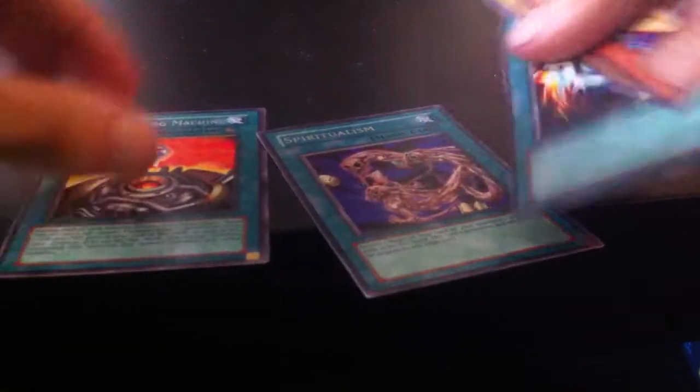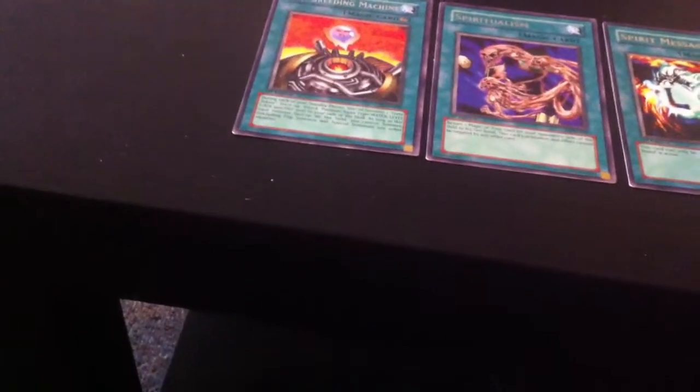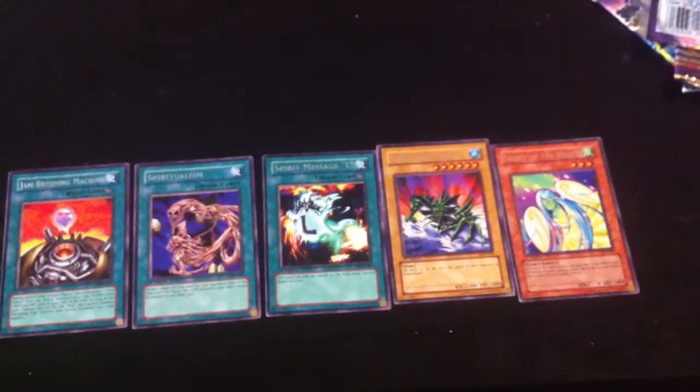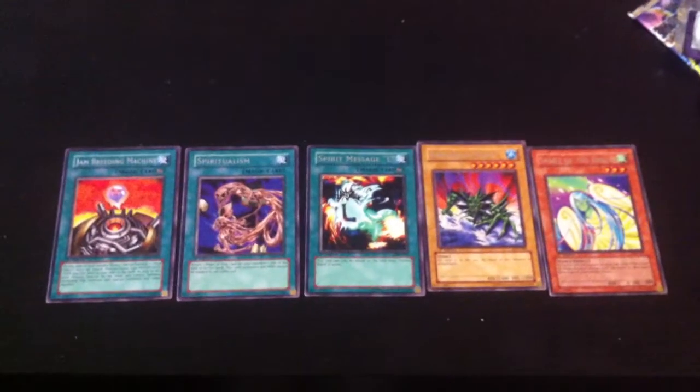So it's kind of similar to the Metal Raiders pulls — not very impressive, but there are some neat cards in here. I'll put the rares in front of the camera so you can see. Sorry about that — I really need to get a tripod for this thing, just so that my hands and my knees aren't in the way all the time. So once again, we have Jam Breeding Machine, Spiritualism, Spirit Message L, Amphibian Beast, and Spirit of the Breeze. The next series of packs I'm going to be opening is going to be Legacy of Darkness, so look forward to that. And in the meantime, thanks for watching this video — hope you enjoyed it, and stay tuned for the next part.